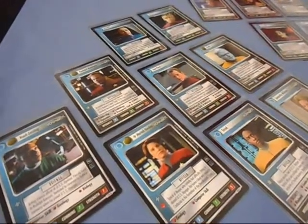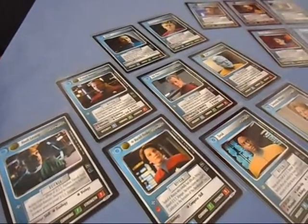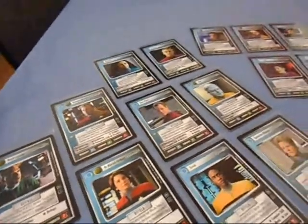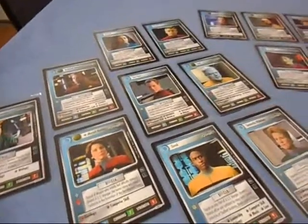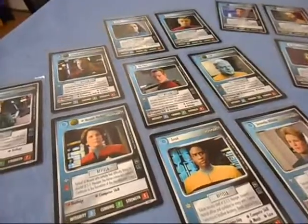Making a Delta Quadrant Federation deck, believe it or not, is just as easy as making a normal Federation deck for the Alpha Quadrant, because you have a lot of awesome personnel that came out in the Voyager expansion.